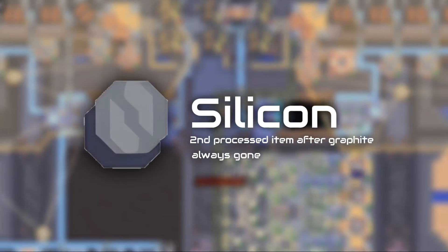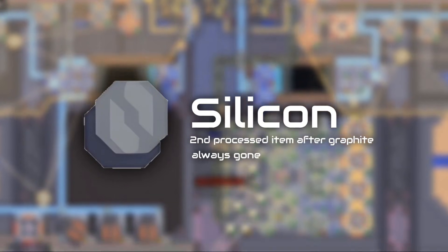Now, let's proceed to silicon, the second synthetic item that we can produce in Serpulo. For now, let's deal with production using silicon smelters, the small boys that we first use in the early game.